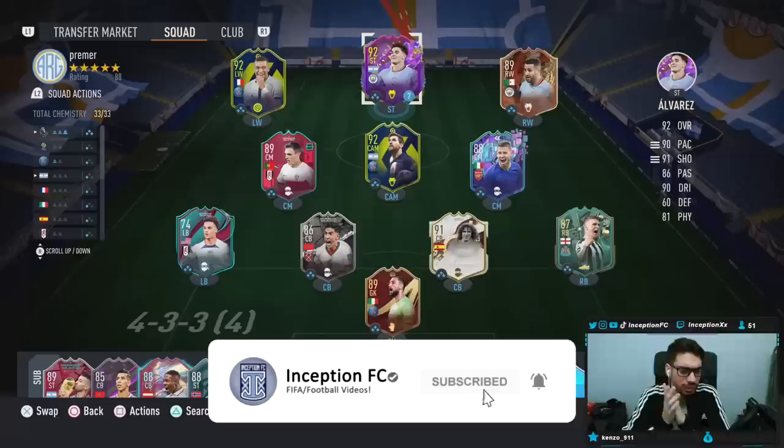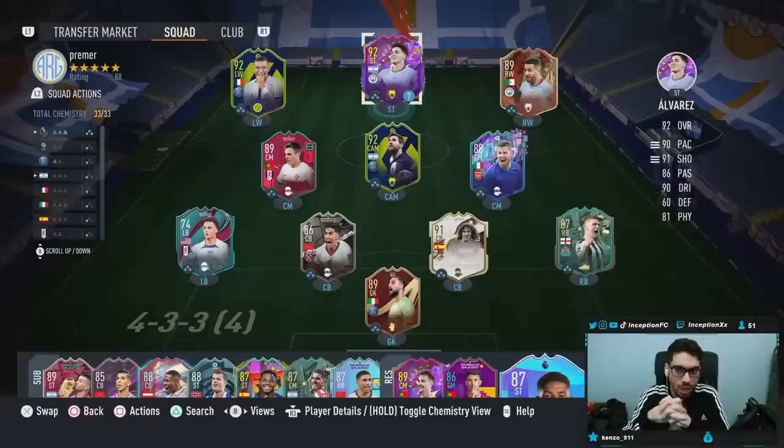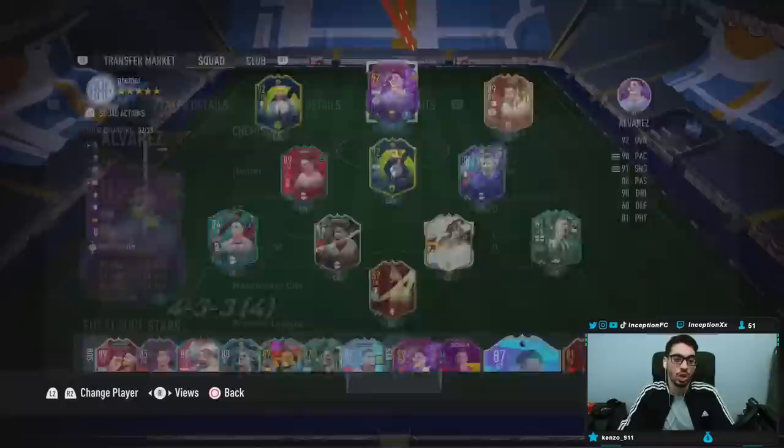Hey guys, what's going on? Inception here and welcome to another video. Ladies and gentlemen, today we have the new Julian Alvarez card to check out. If you guys want to get his loan card, he's actually available in the moments tab for ultimate team. You just have to go to the shop and you can get him for free. You don't have to actually play for any of the moments, which is a huge W on EA's part because this card looks pretty cool.